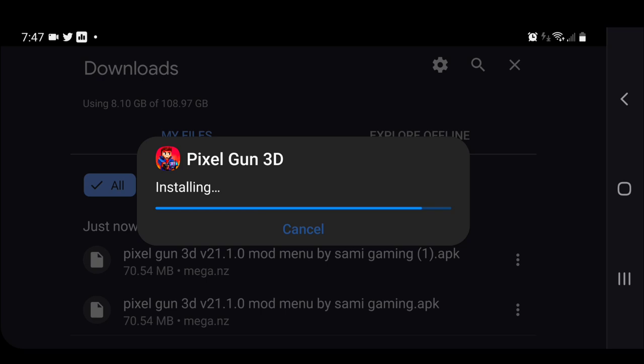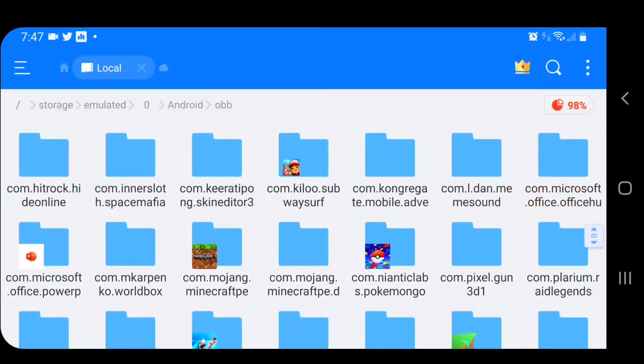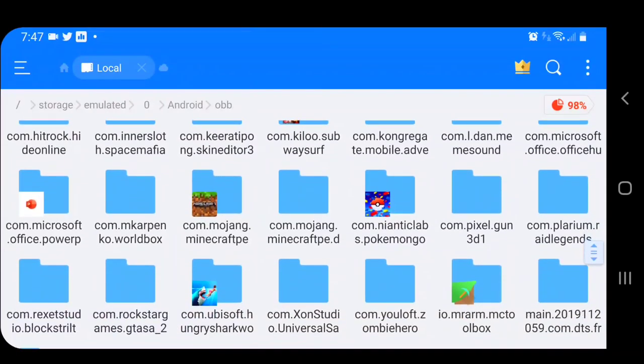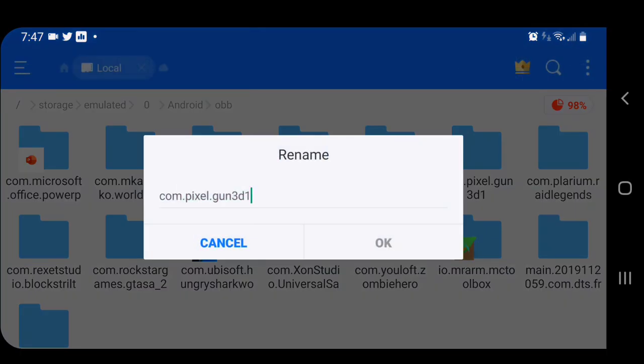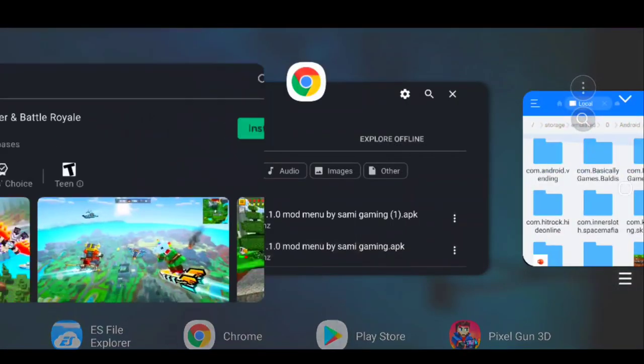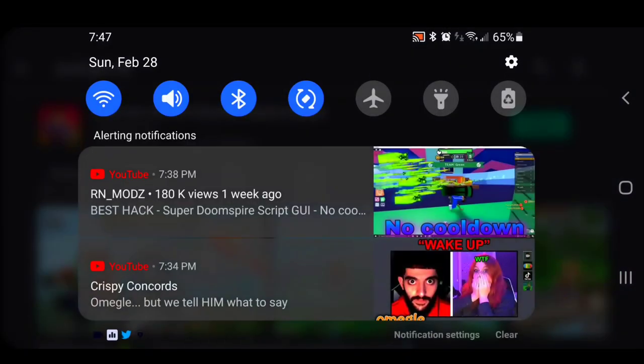Basically what you're doing is keeping the OBB from the Play Store by renaming it so it doesn't disappear when you uninstall, then installing the modded version. Once the modded APK is installed, go back to ES File Explorer and rename the file back — remove the '1' from 'com.pixel.gun3d1' to restore it. Now you can open the game.